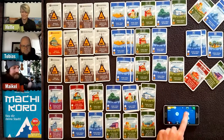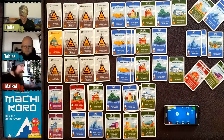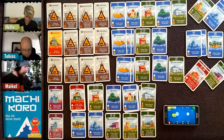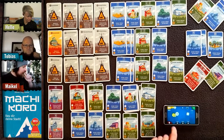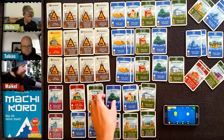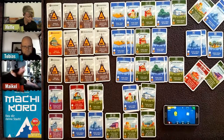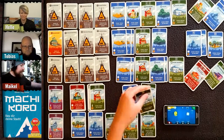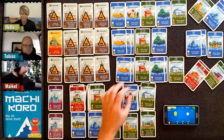My turn — I switch back to one die and roll a one. Everyone gets coins; Tobias gets even three. I go for the forest: one two three coins. I'll get a double forest — always good to invest in the ecosystem!